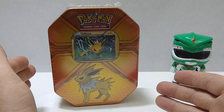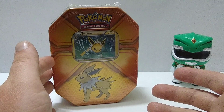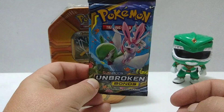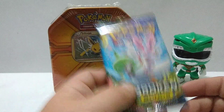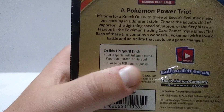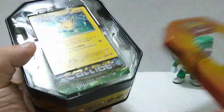Today I've got this awesome Jolteon tin. I know it's a little bit older. I got it at a flea market for a really good price — like $7. So I'm going to open this bad boy up. And I figured I'm also going to open up one Unbroken Bonds pack just because I have one. There were three tins: a Vaporeon, a Jolteon, and a Flareon. I got the Jolteon one, and there will be three booster packs on the inside. Now, the cool thing — when I went to this flea market, there were all kinds of fake packs. A buddy picked up some fake packs for me and I'm going to go over those in a future video. They had some fake tins too, but this one is a real tin with real Pokemon cards.